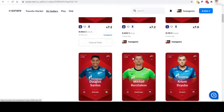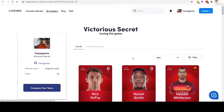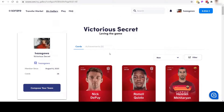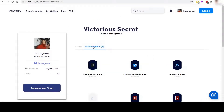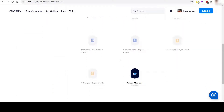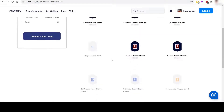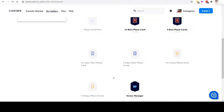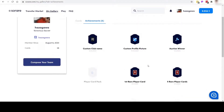It's a quick way just to look at your players and who you've currently got. Another thing you can do on here is look at your achievements. This will show you all the achievements you've achieved on the SoRare platform. Looks like I'm missing five of them so far.